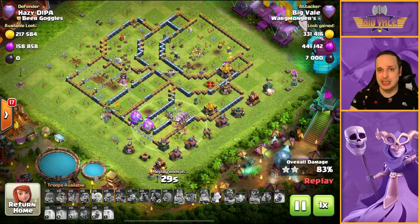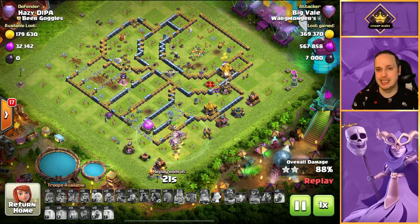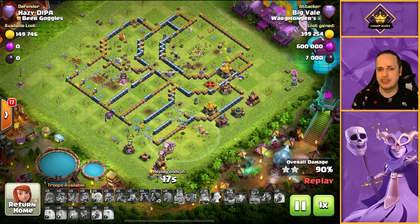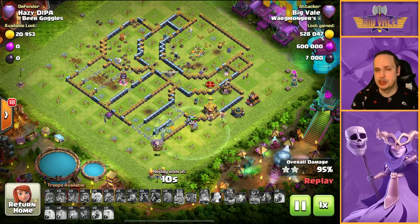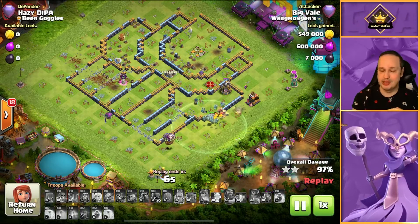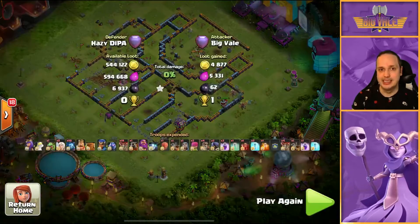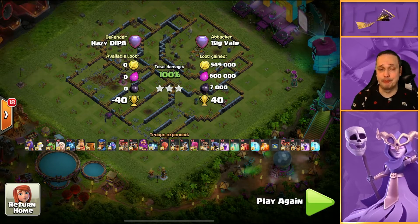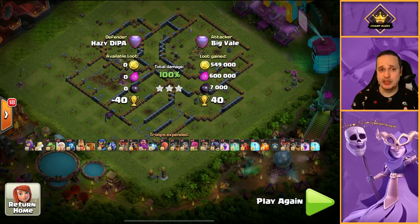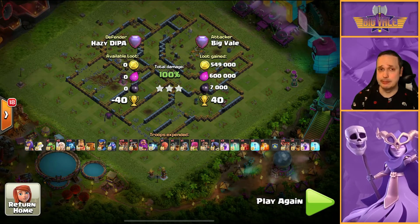We've ripped the base apart here. We've built that pathing and got those Balloons working all the way through. Now, another thing you really need to pay attention to - and probably the main reason this one took so long and nearly time-failed - is cleanup. Cleanup has to go in early. It's always advisable to try and send your cleanup just after you drop your main Lalo deployments. Don't just drop all of your Minions in one place behind the Loons - spread them around a little bit. Let them work away at chipping at external structures and then move their way in naturally. If your Lalo's been deployed correctly, you don't need to worry about your Minions getting picked off because those Balloons will be well ahead of them. Early cleanup drop - that is actually really important.